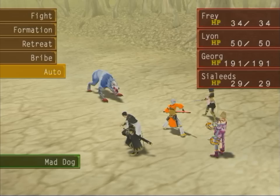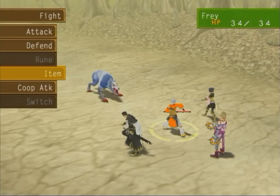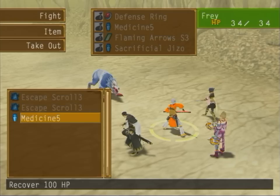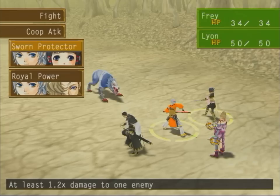Auto — it's just basically everybody attacks, a quick way to go through it if you're not going to be doing anything special. But in this case, I do want to do something special. You've got Attack and Defend, which do what you think they do. Item — you actually use items in your inventory here. However, as long as you've got space, you can actually take items out and equip them, but unfortunately you lose that turn. So it's obviously much more efficient to actually equip it outside of battle.